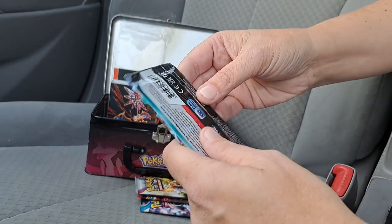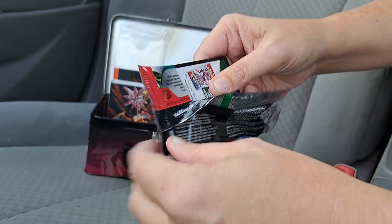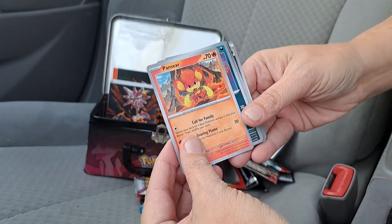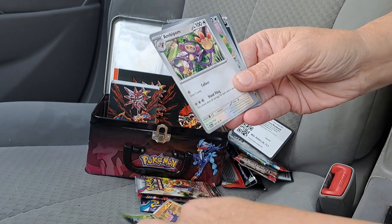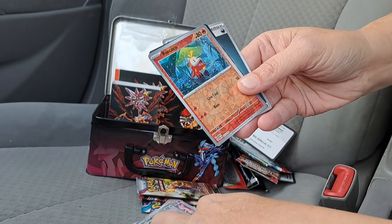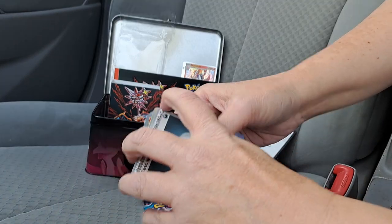Hey, we got Paradox Rift — let's see what the Paradox Rift gives us today. So we have a code card. We got Pansear, Nickit, Gligar, Blipbug, Ampibom, Snorlax Doll, Toedscool, a Holo Ludrigo, a Holo Farigiraf, and a Bramblin Bonet. And our energy.